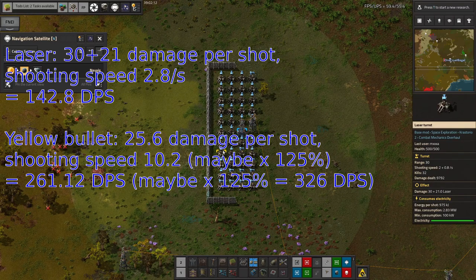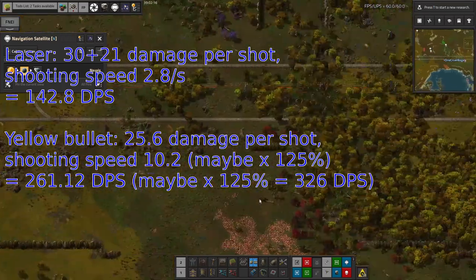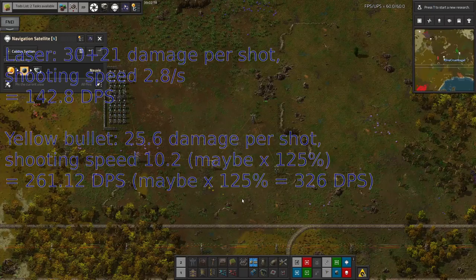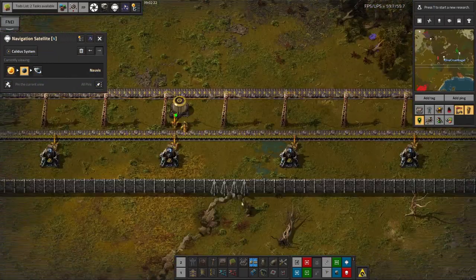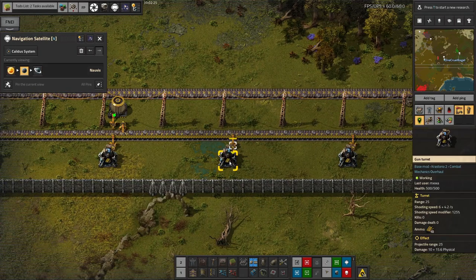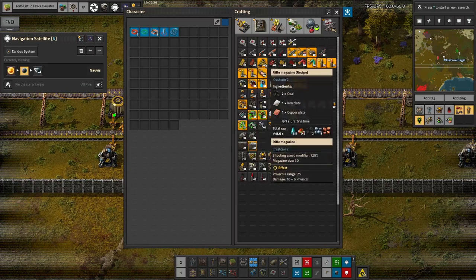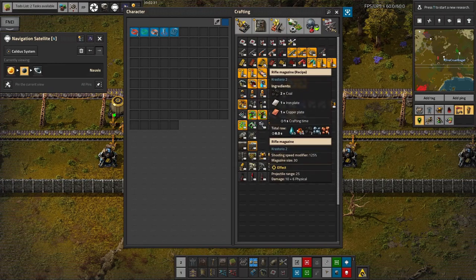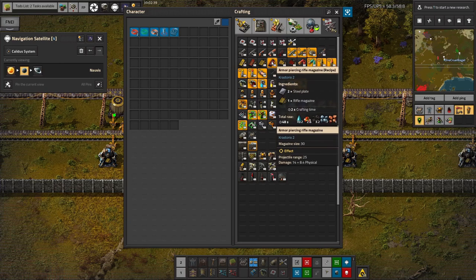However, they don't require ammunition — all they use to fire is power, and that's free. If we do need more damage, we can start putting red ammunition into the turrets, because these turrets are still only taking yellow ammunition. Going from 16 to 22.5 damage — that's a decent bump. But the thing is, we haven't needed it.